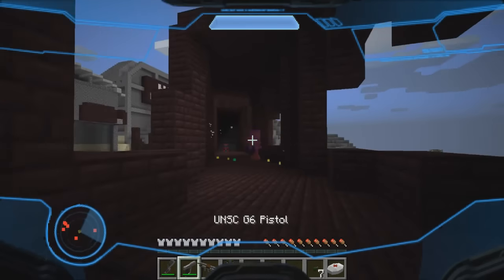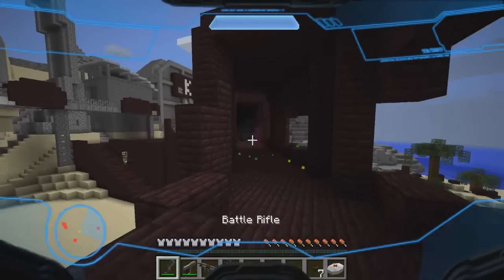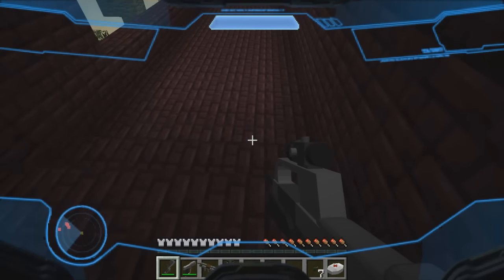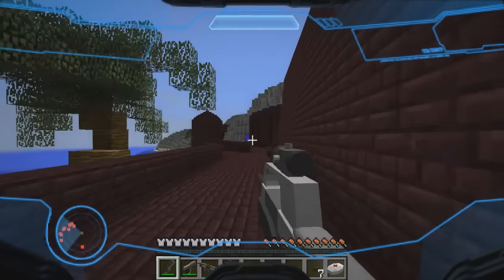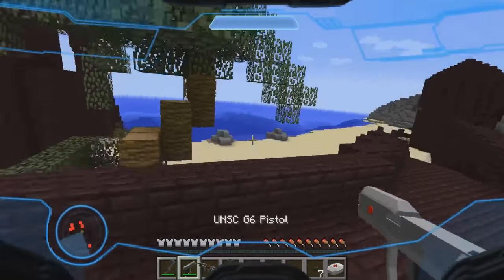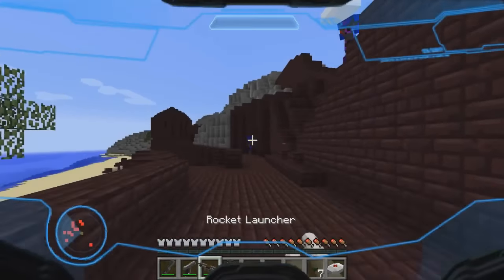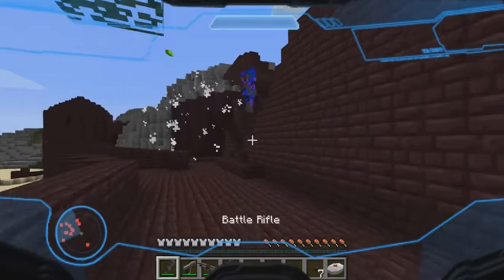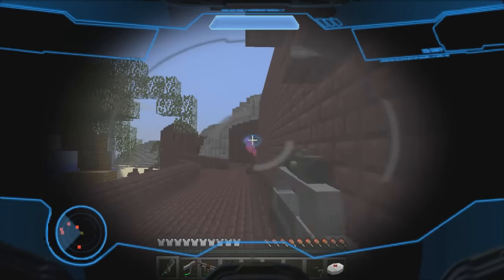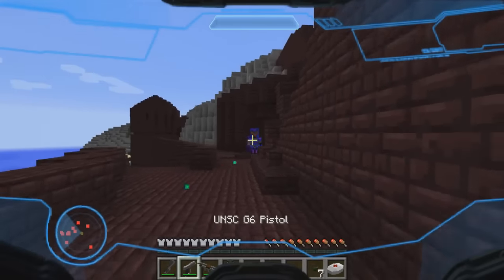I think they got some rifles over there. That one's down. That one's got a needler — our plasma rifle. Push through. We look at our little map at the bottom left; we got some reds, let's go take them out. They're closing in, there's so many of them. Oh no, he's gonna shoot me off. RPG — rocket launcher is hit. Let's zoom in. Doesn't zoom in much. This mod's a really work in progress, but it's still pretty sweet.